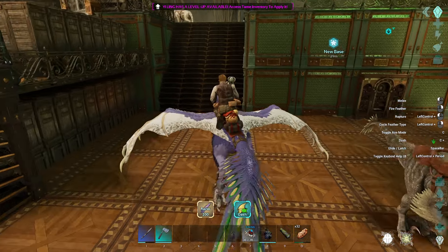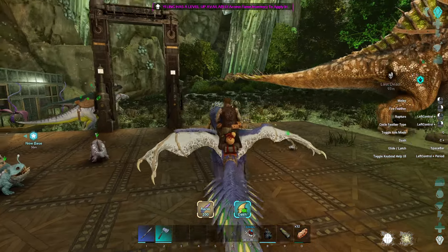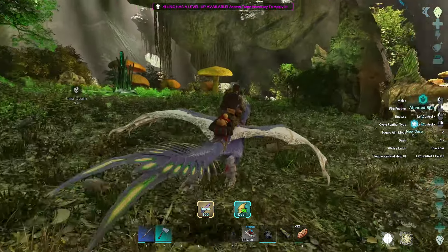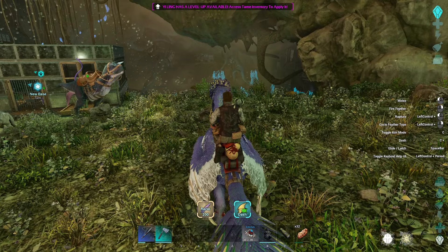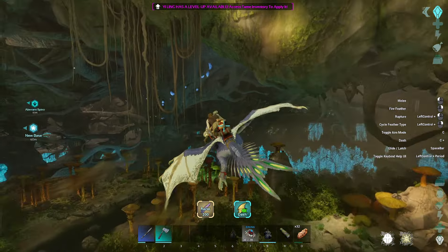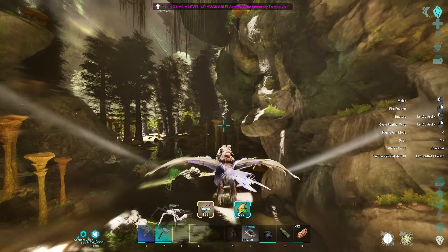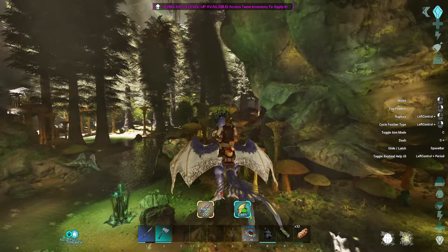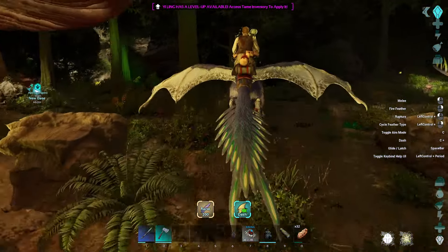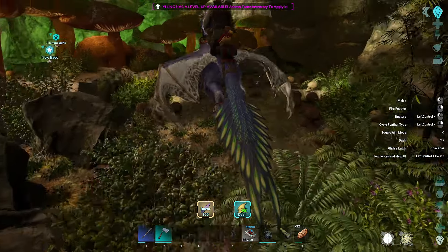I should probably grab a cryopod just in case I end up going underneath so I can pick her back up. Let's grab a cryopod or two. So we've got fire feather, which I can't do on the ground — I have to be gliding to do that. Cycle feather type. Aim mode C. So jump and glide first, but if I do that I can shoot my feathers. Then if we go down, can we gain a bit of momentum, then come back up and use a dash? So if I keep tapping space, you can get some kind of crazy speed built up.